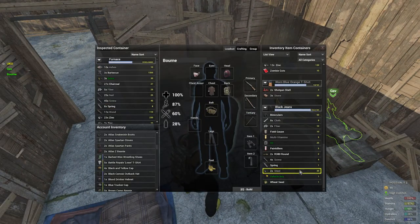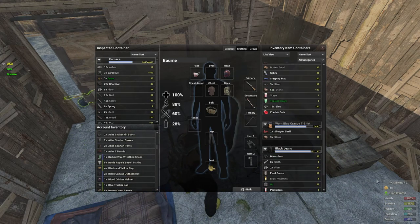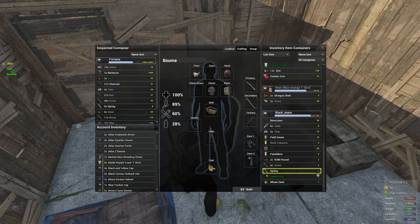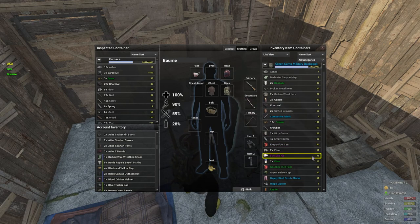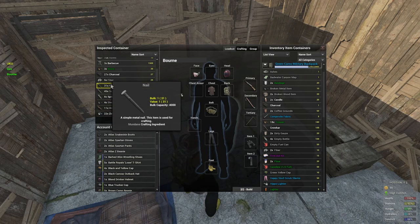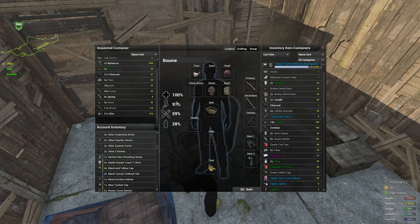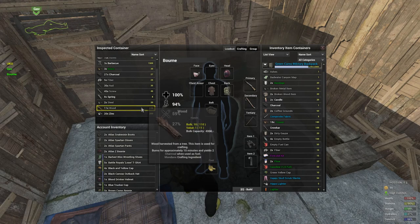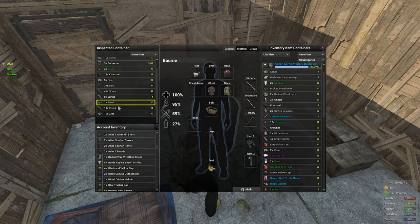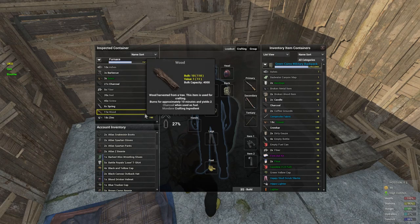And when you've gotten your steel and zinc — which I already put in here — when you get steel and zinc, you'll start crafting nails. And that's how you get nails. It's really that simple. You can also find steel around the map with nails, but this is the easiest way. This is how I get my nails. And yeah, that's how you get nails on C2.